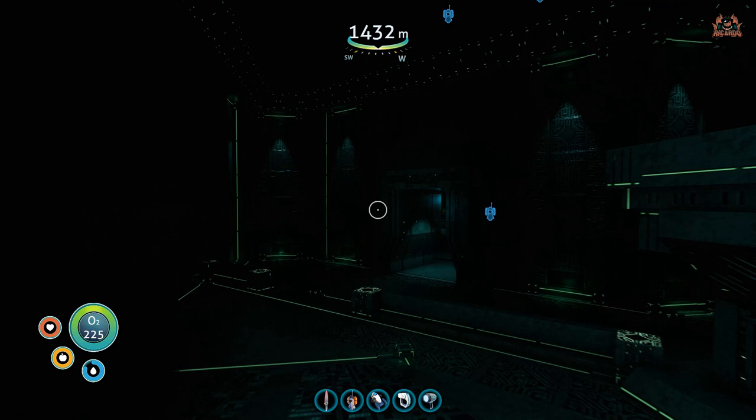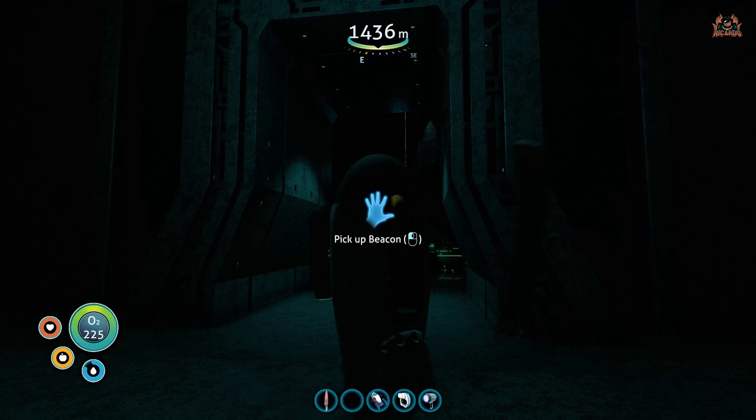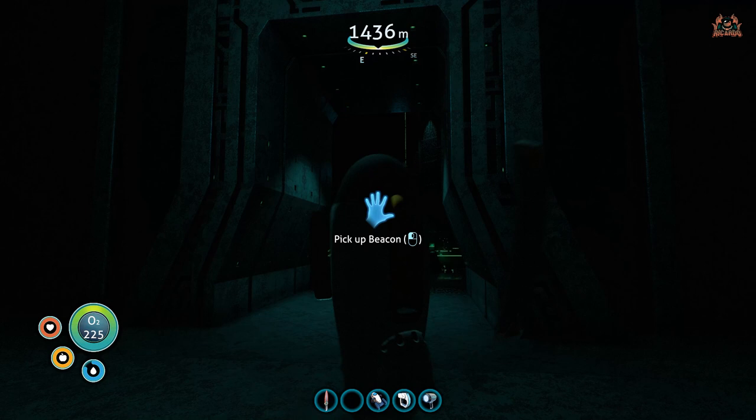So that was how you find the fungal sample in Subnautica for the hatching enzyme, which is wanted by the Sea Emperor. I've been Ricardo — this has been Ricardo's Gaming Subnautica. It's a fantastic game. Check back for more Subnautica how-to videos on the channel, as well as other games. Swim safe and check out the next video in the series.